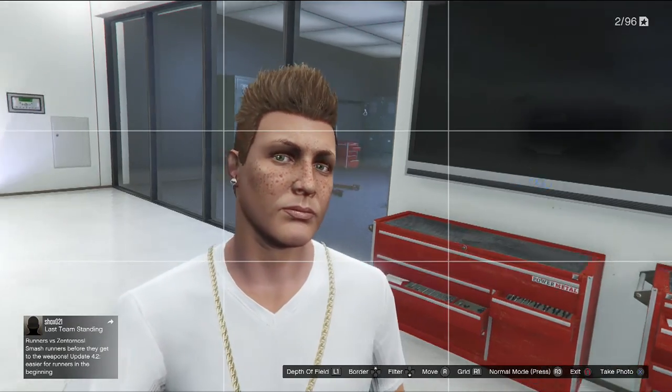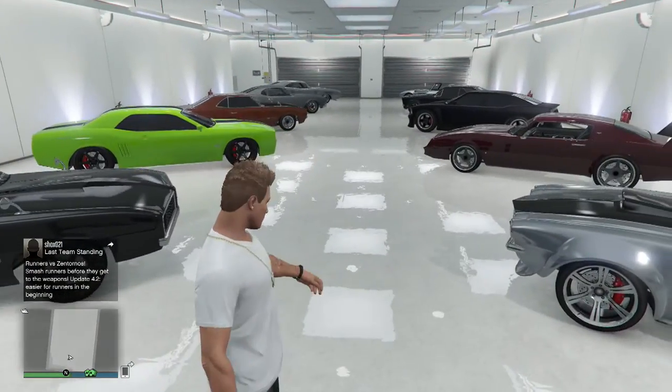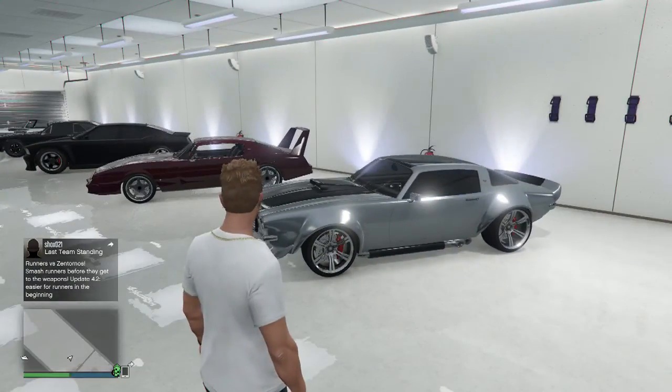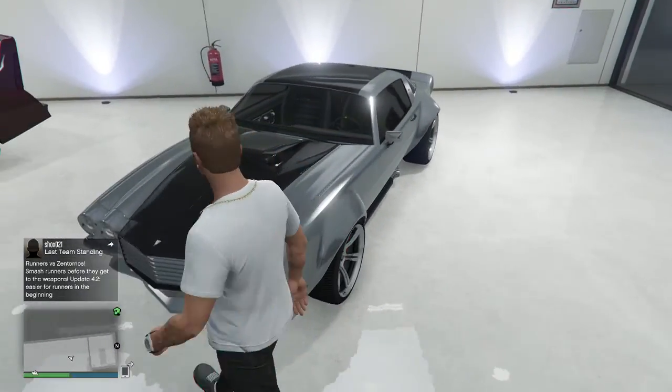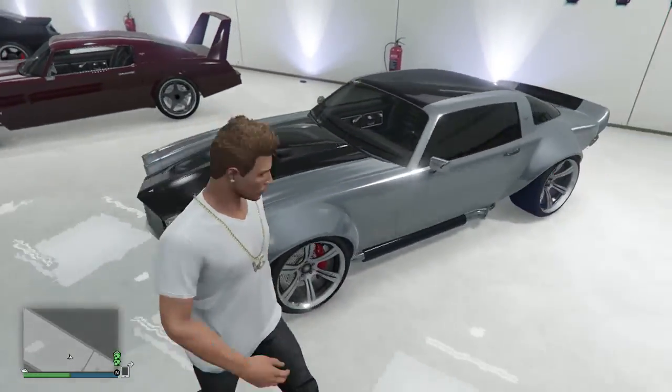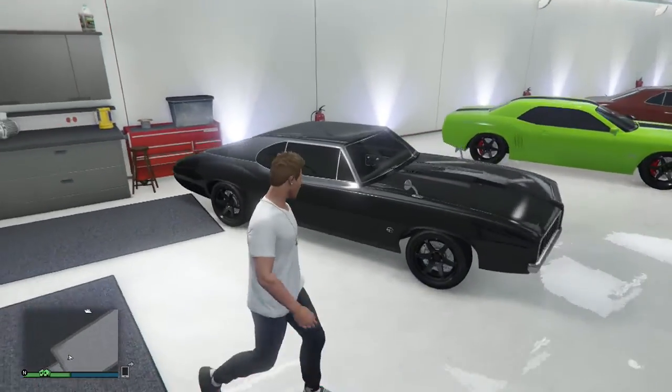You guys are gonna know these cars and you're gonna think they're pretty cool like I do. The only car in here that's not from Fast and Furious is this one right here, and this is supposed to be Eleanor from Gone in 60 Seconds. Other than that, let's get started.